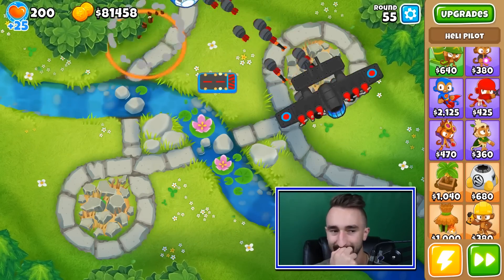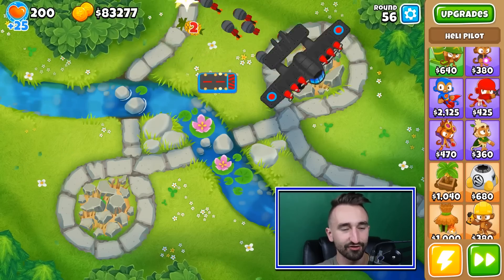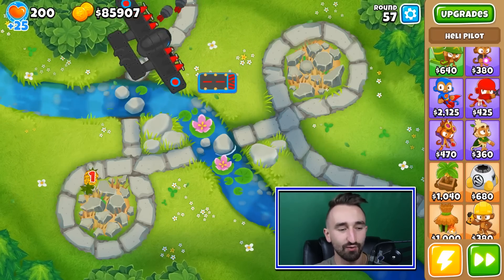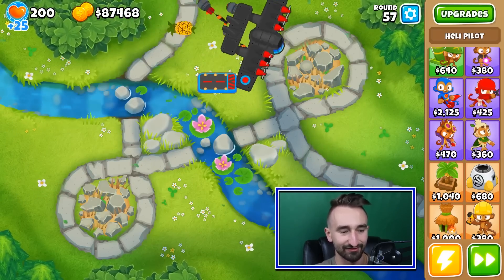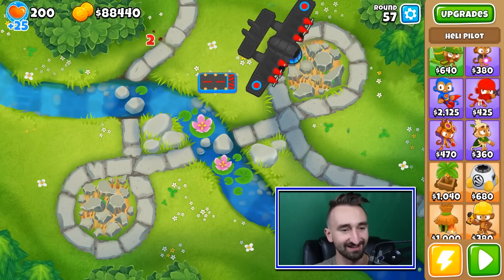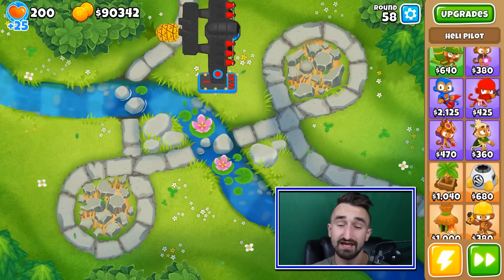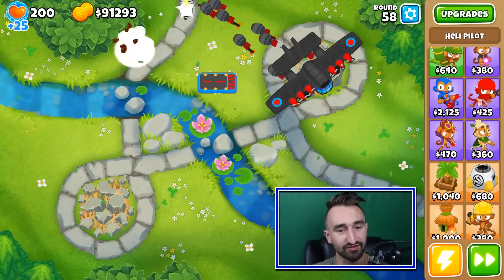Out of all the different towers out there, most of them would perform better when things are spread out. But this tower in particular performs better with things bunched up, not spread out. It sounds small and minor, and it is small and minor, but it's definitely something interesting to note. Either way, round 55 coming at them — and boom, got them good there. Round 60 should be an interesting round — it's the first round with a BFB. I don't suspect there will be any holdup based on its performance so far.